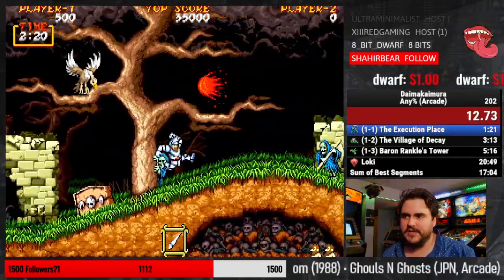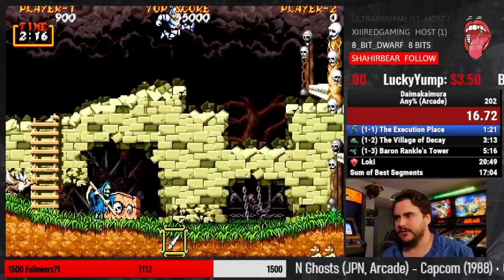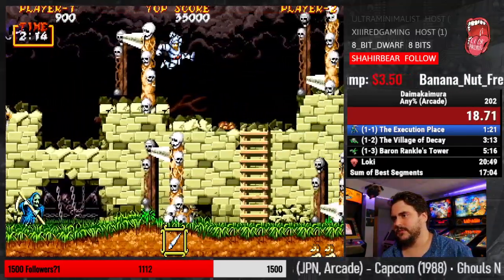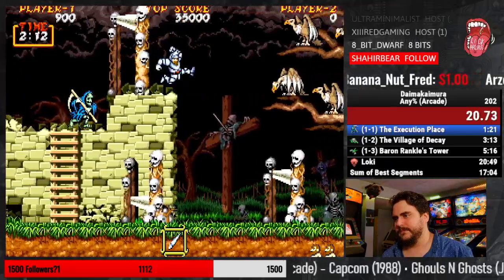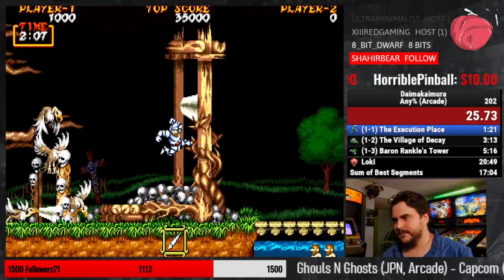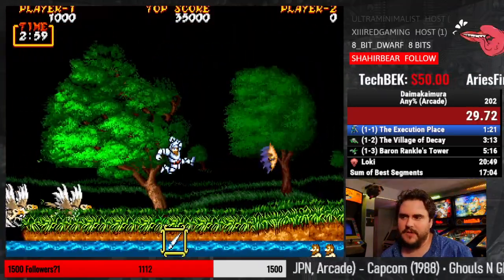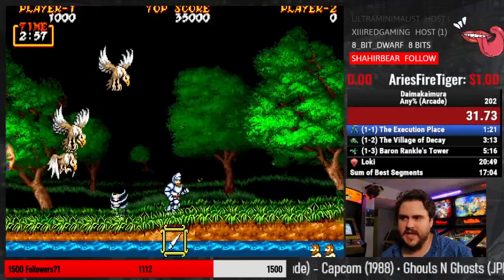Another thing that's very important is chest count. The chests are always in the same order, so during parts like this, if you jump constantly you're going to get ahead of these birds and stay ahead of these birds.